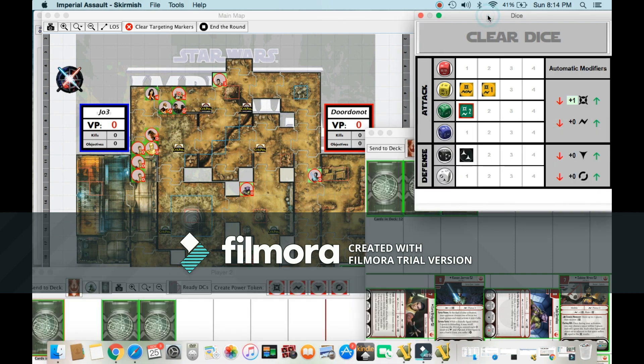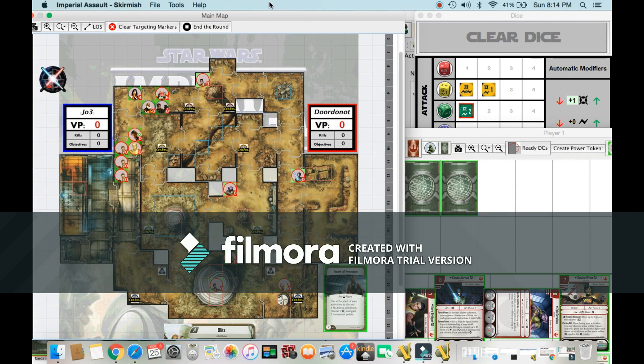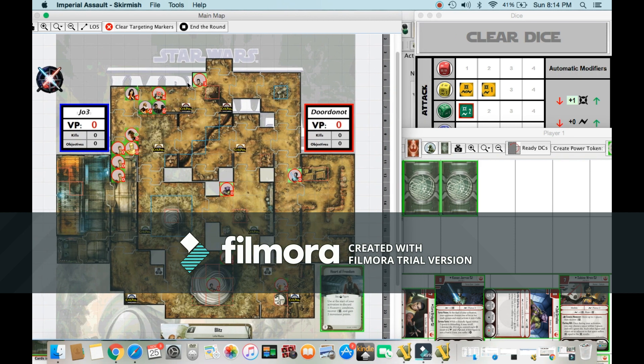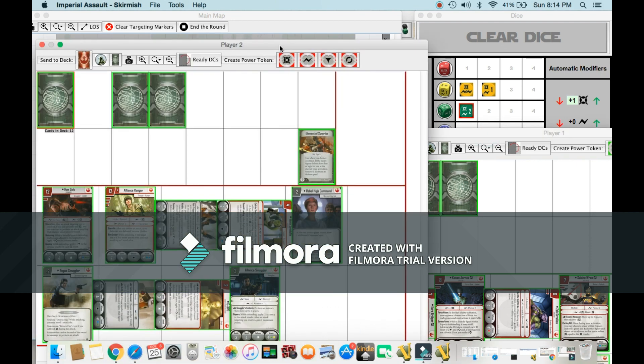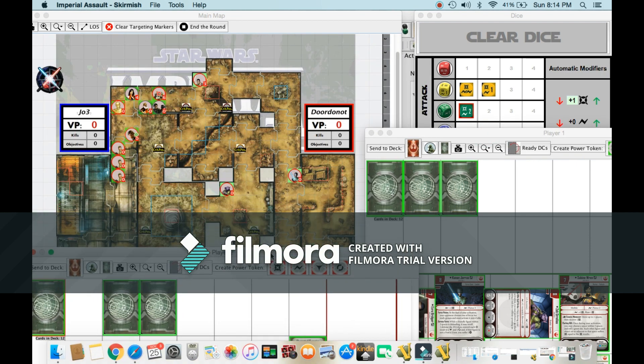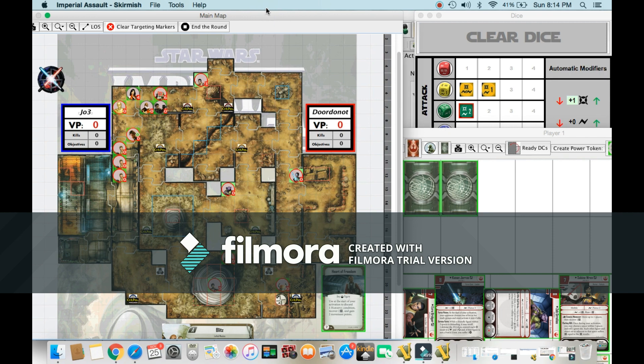Hera was able to live. This was the roll with Ezra — he rolled too many surges, 1 damage short. He was able to recover 2, putting him at 3 damage. He got rid of the stun with Motivation. I think Jyn used Element of Surprise, or maybe it was Hera, and they attacked Ezra. But Ezra's chilling with just 3 damage.